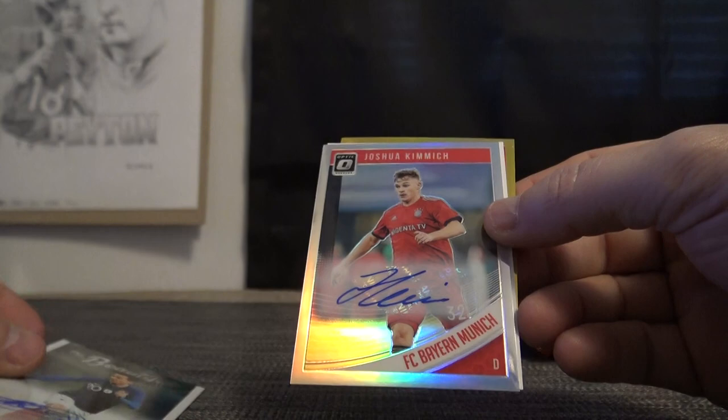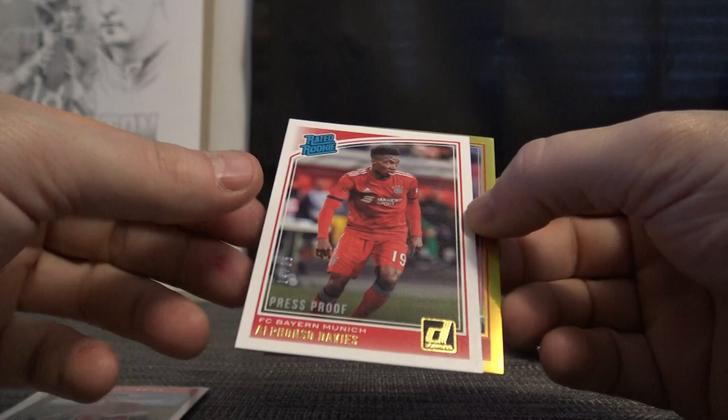So to recap: you got Florian Thauvin, you got Joshua Kimmich - those are your two autographs. Then you got your two shortest printed cards: Alfonso Davies numbered to 25 and Nikola Vlasic number to ten - like the pickle. There you go, sketchy sailor, Matt P - thanks buddy!